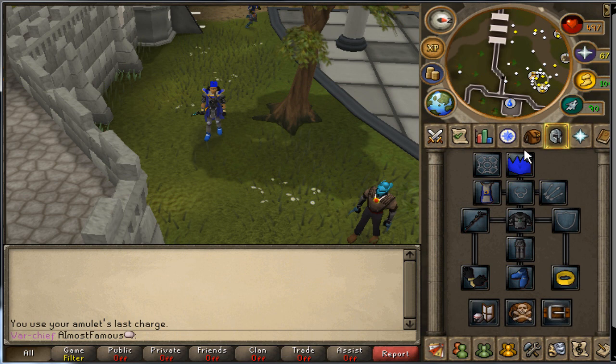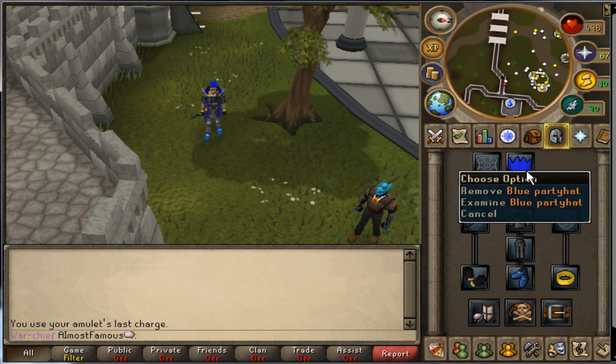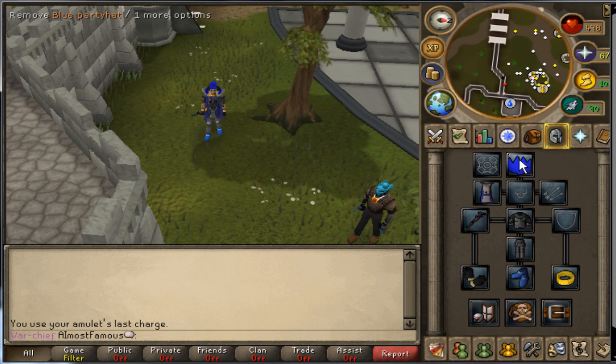He just traded me 3 party hat sets before it happened, so I knew he wouldn't be worrying that much. It's not like I'm going to take 3, give him 3 party hats back and then just rob a blue off him - that'd be completely stupid. So yeah, it's his party hat, and if I do price check my bank, that isn't involved, that's just somebody else's. I'm just wearing it because once I give it back I've lost it.